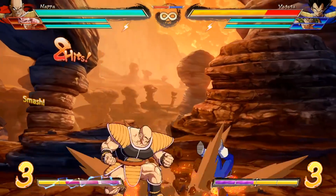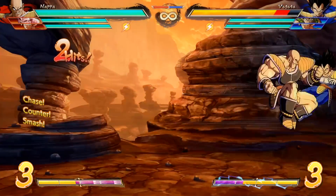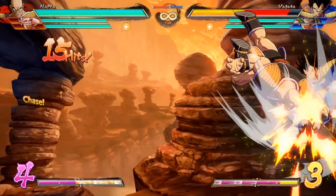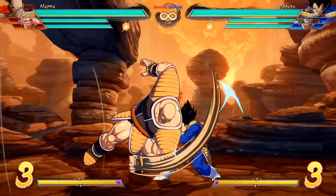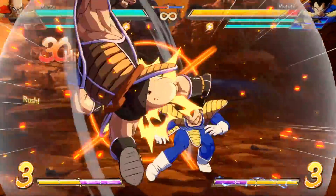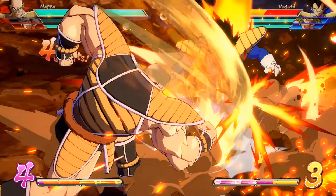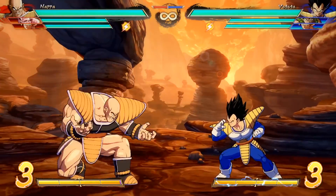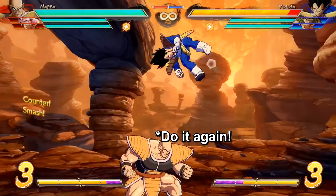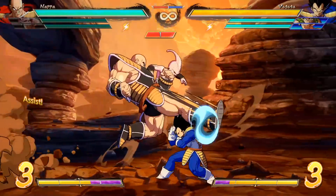Nappa's standing heavy is far, fast, and converts excellently, especially if he can reach the corner. Since it smashes the opponent on hit, it doesn't matter if it hits the opponent on the ground or in the air — it's always simple to convert into great damage. And since it's a normal, Nappa can cancel into a special on block to begin offense. Just imagine Bardock's Lariat comboing on hit, or converting easily into pressure on reaction when blocked. Nappa's 2H is also excellent. It's huge and fast for its size. Recovery on whiff is surprisingly quick, and he has multiple cancel options to transition into offense on block if he has an assist available.